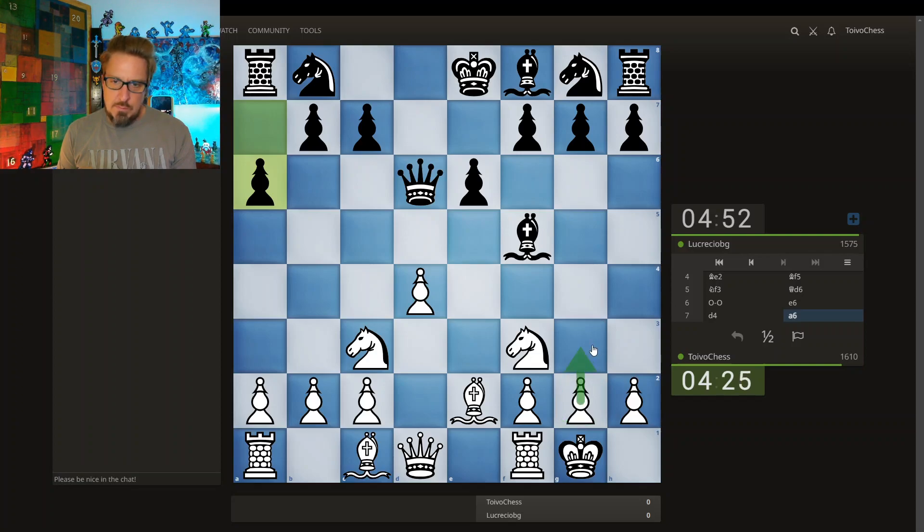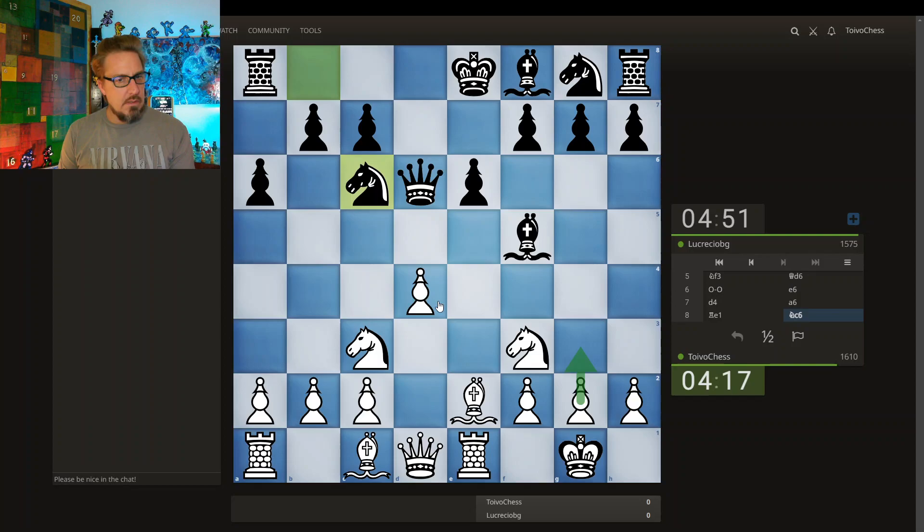This does weaken this diagonal, but I do have a light-square bishop. First I'm gonna bring the rook here, then this. It's gone after twice — it's defended twice. This is what I want because I want this bishop to develop with tempo on this diagonal.